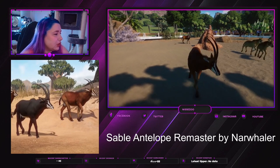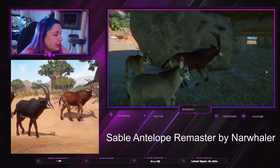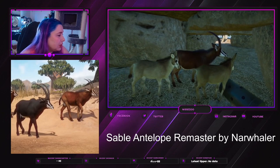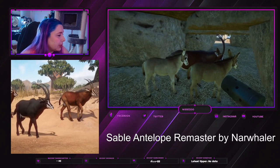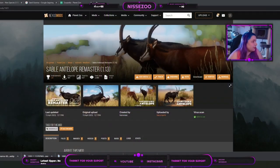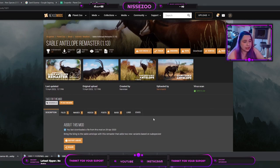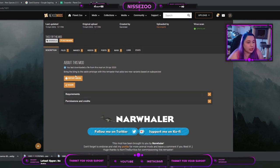In this case it is the sable antelope remaster, made by Narwhaler. You can jump in here and see this is Nexus where you can download the mod, created by Narwhaler of course. The link is in the description.